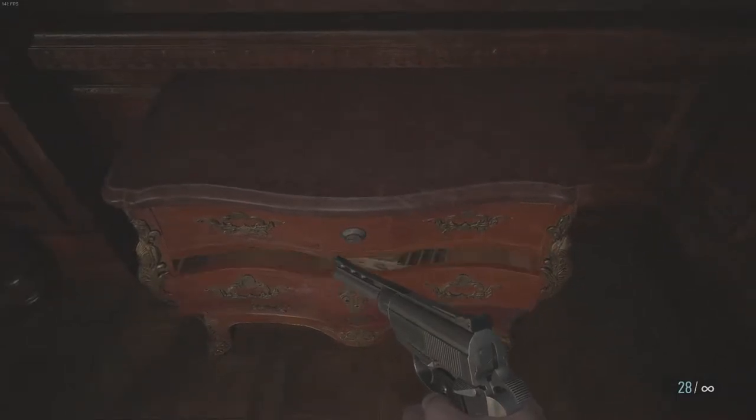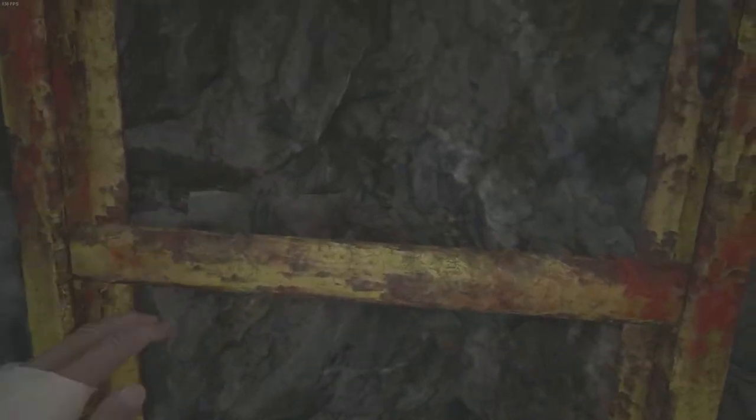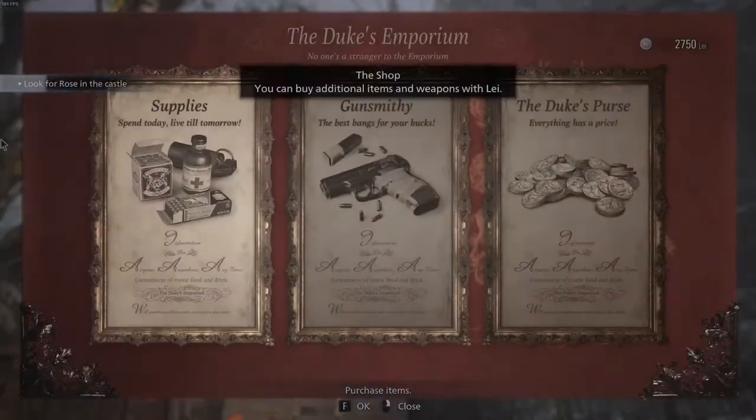Hello everyone, in order to pick locks, you are first going to need a lock pick. You can find these hidden all over the map when you're playing through the story, or the easiest one you're going to find from the start of the game is when you first get to talk to the merchant.